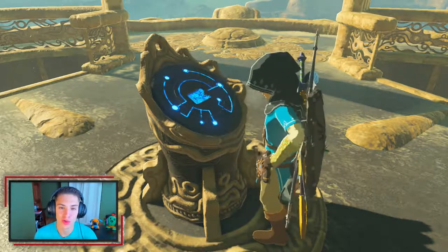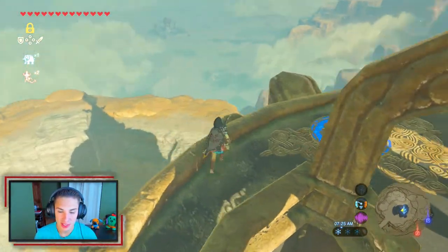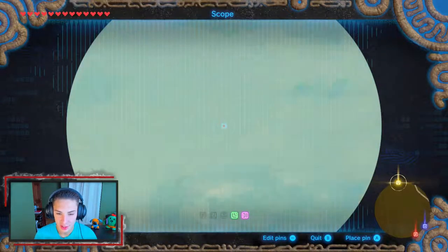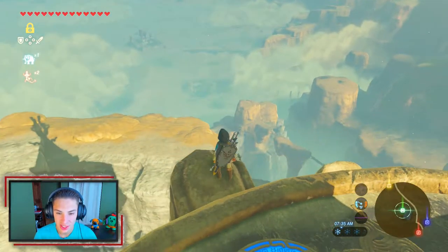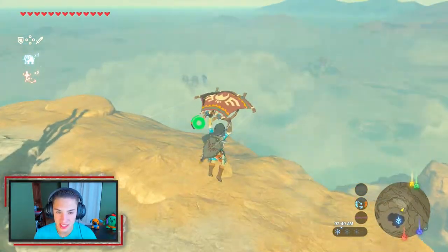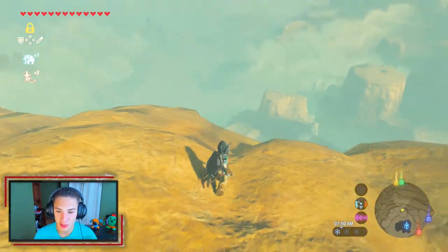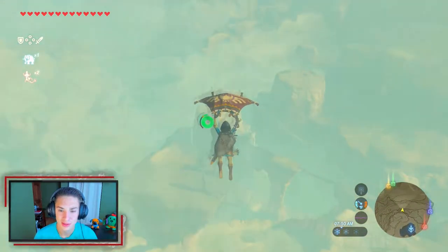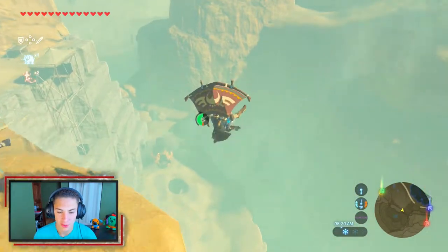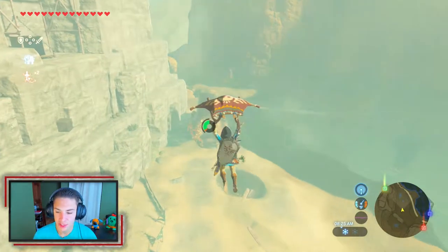This is the town of the Gerudos — the Gerudos live here. We need to head this way; I'm going to mark it on our map. Before we head to town we actually want to stop at these oases down there. Wait — look, there's the Divine Beast! It's a camel and it's just coughing up dust everywhere, it looks so cool. We're going to keep gliding and hit up this shrine near the oasis as a fast travel point.